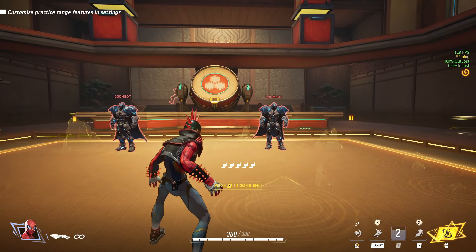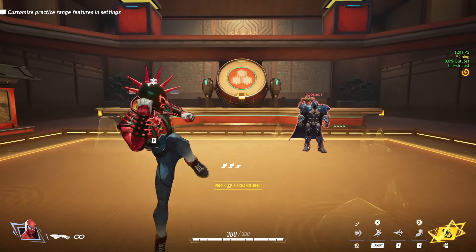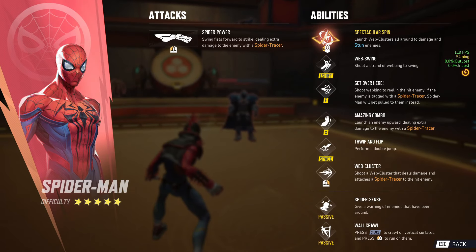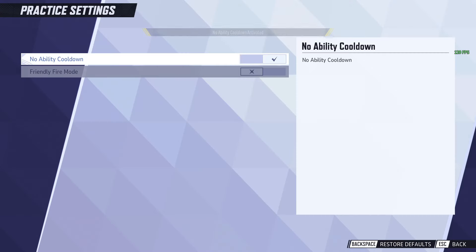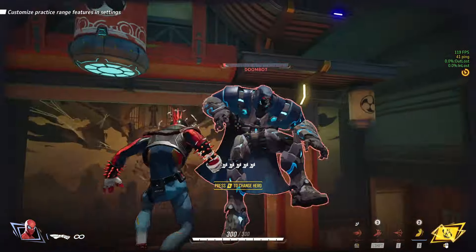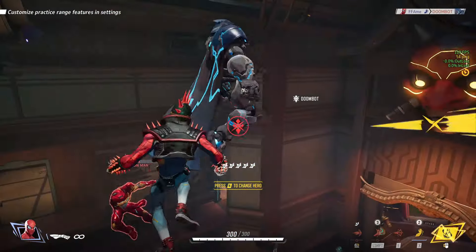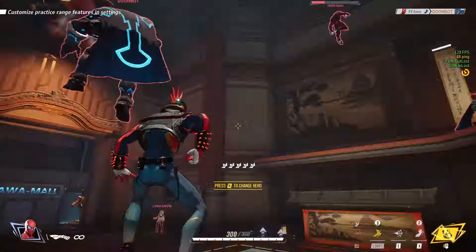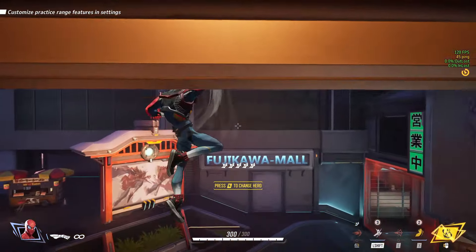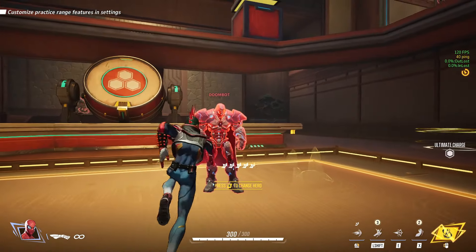The main reason you need to do it fast is that whenever something is tagged with the spider tracer — which is the right click web — your primary attacks and your uppercut do more damage. In theory, if we had no cooldowns, you could just infinitely melee using the web cancel with the uppercut. It looks kind of ridiculous, but that's the concept of why we're canceling the web swings into the uppercut, the right click, and the punch into right click.